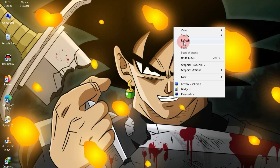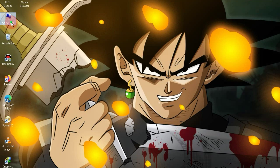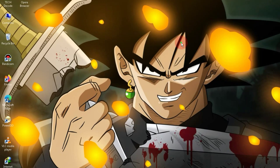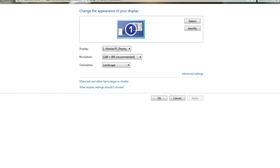Before moving towards the installation process, let me share my PC specs with you so that all your doubts regarding system requirements can be cleared. As you can see, my PC has only 2GB of RAM and a 2.40GHz processor. My PC currently has a 64MB Intel HD graphics card, which is not very capable. Now let's proceed towards the installation process.